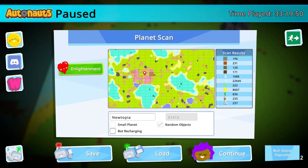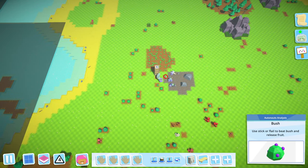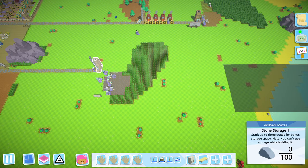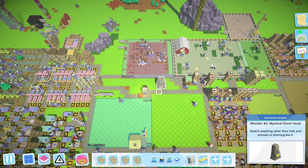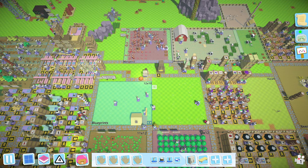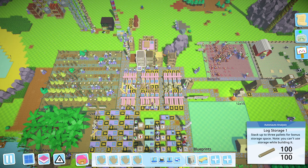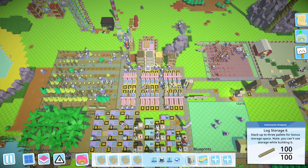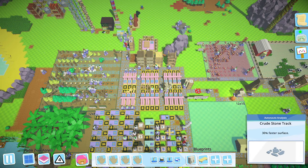I added some bots to mine stone south of the base because I was running out of stone. I also added an overflow for the logs - my log fetchers will try to put logs into the first storage, then the second if the first is full, and if neither works they'll throw it to the giant head. A bot constantly moves logs from the second back to the first to keep resources flowing.